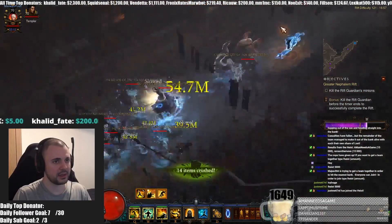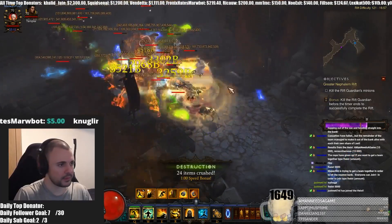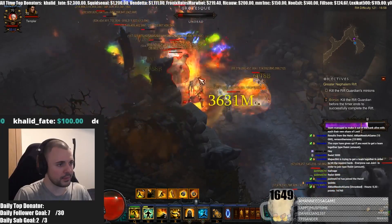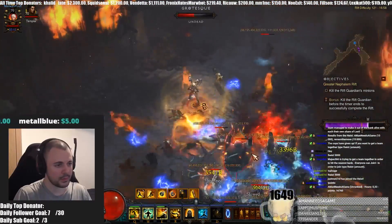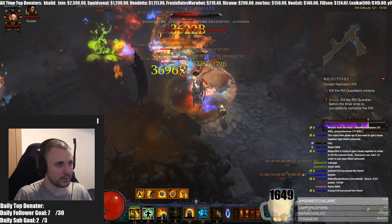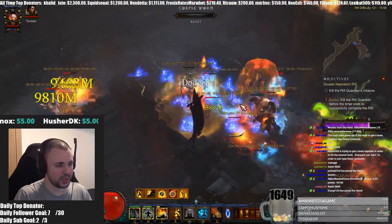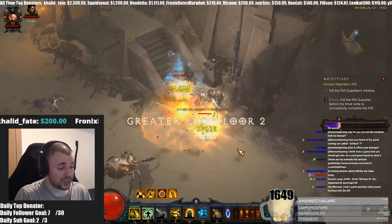Zombie Grotesque is actually better than Lacuni Slasher and Porcupine when it's good, but it's almost never good — that's why I rank it sixth. I do like Zombie Grotesque a lot, but it's usually disappointing. It also comes with Mothers, which I like, but usually you just get a couple of Grotesques. If you get it on a Forest with good density, definitely try it out, but keep in mind you need to get quite lucky compared to the other mob types.